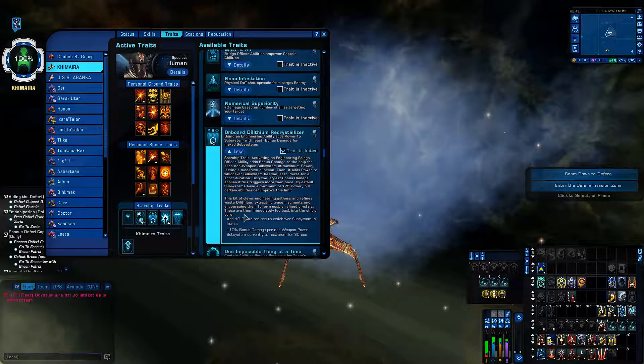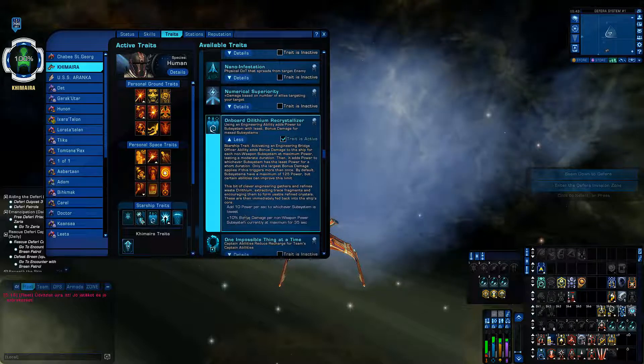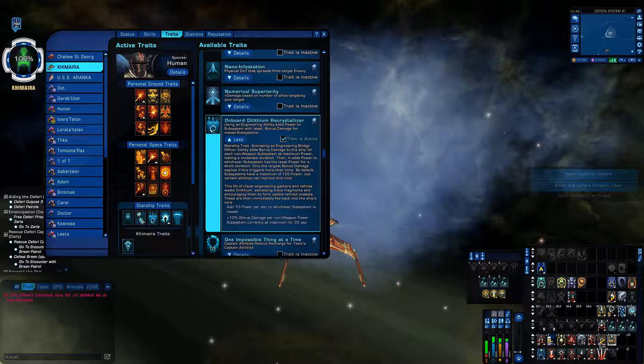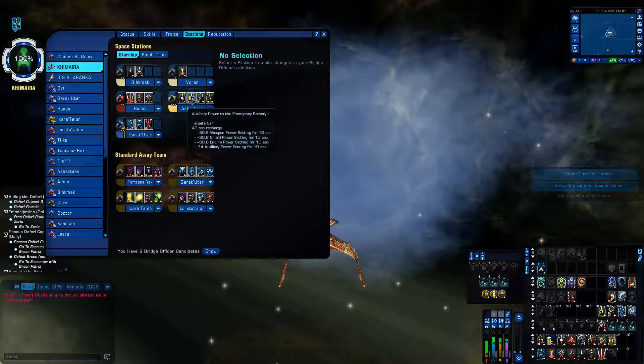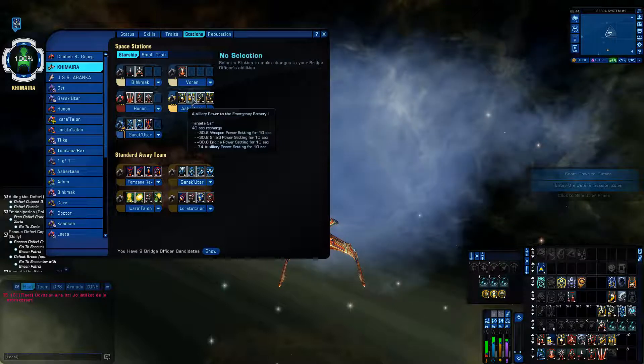Use it — if you have nothing else, use it. I'll show how. If you use a macro as I do, you need to slot in a proper activation sequence because you need two engineering abilities. Basically, nothing matters what you use — the one auxiliary power to the emergency battery, nothing matters which level you use, you can use it. I'll show why and how.